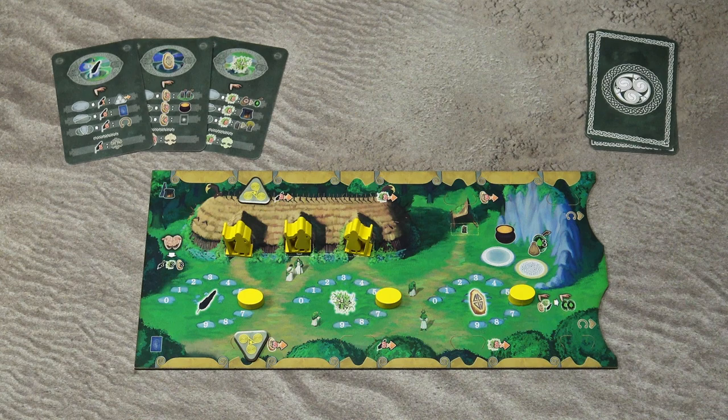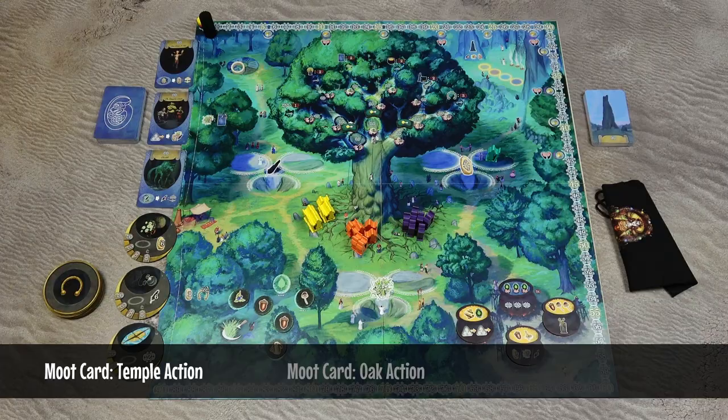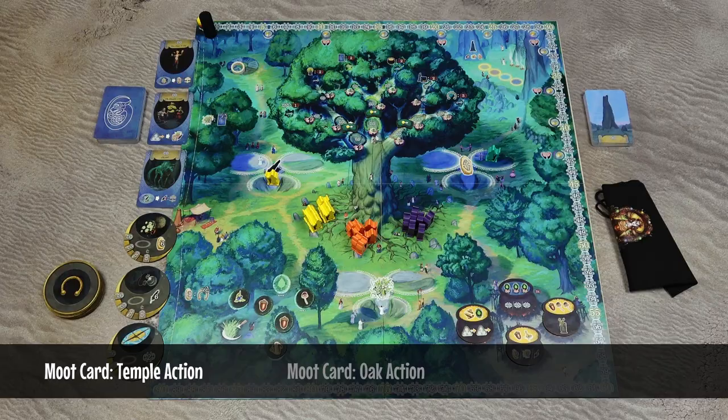In the day phase, players take turns in a clockwise direction. On your turn you have to choose one of three options. First, you may play a mood card from your hand, and then you can either choose the temple action or the oak action. When you choose the temple action, you take one of your active druids and place it in the temple location indicated on the card. You have to match the temple and also the action space in that temple.